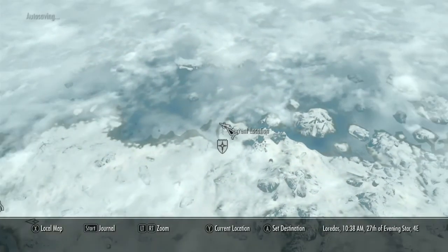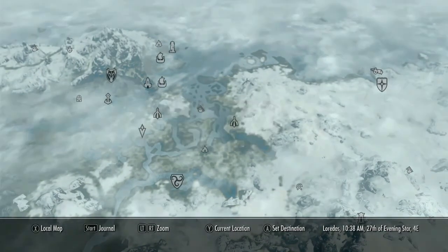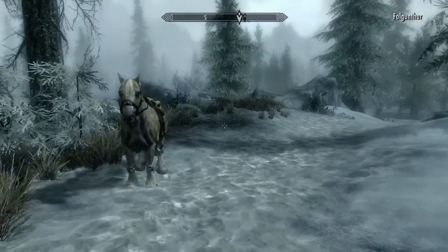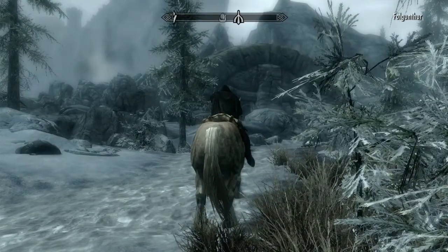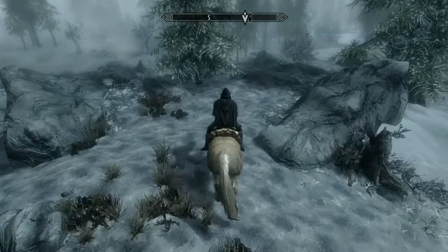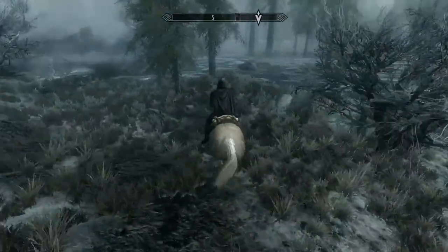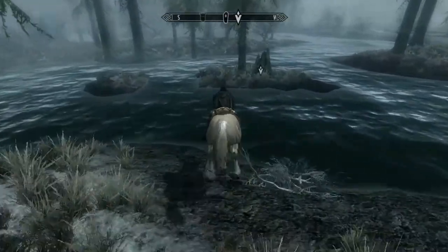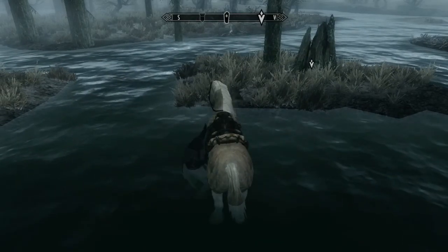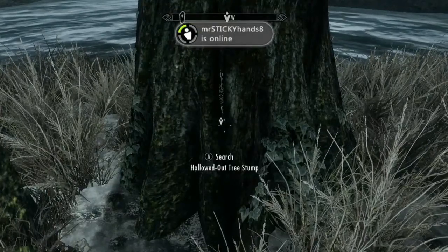You're going to want to travel to the closest location wherever it's at. All the treasures are either in hollowed-out rocks, logs, or tree stumps — something like that. Walk over to wherever the marker is and just take the money.